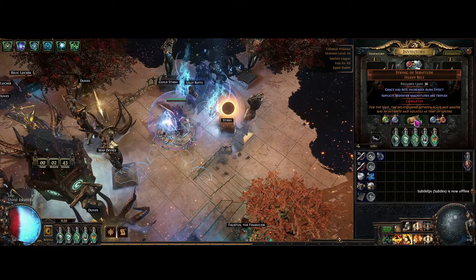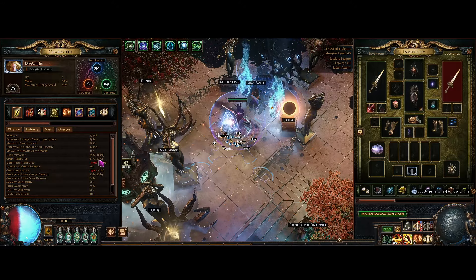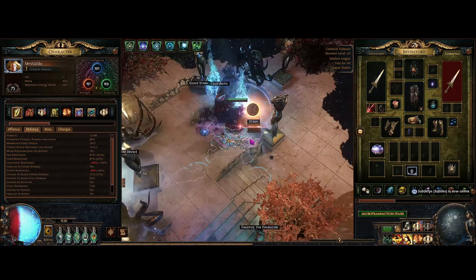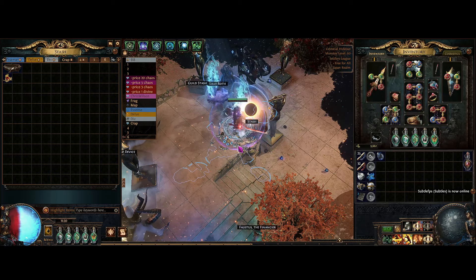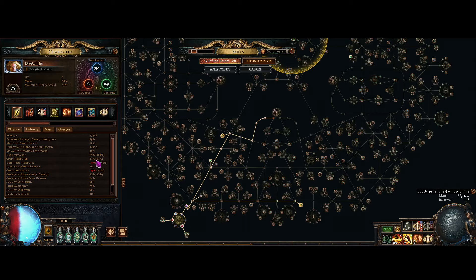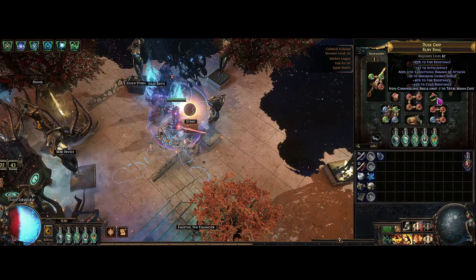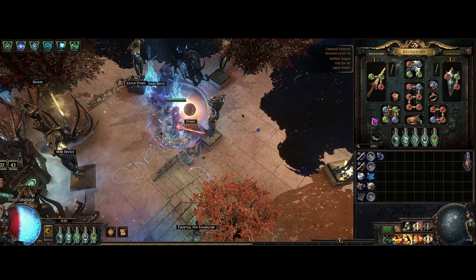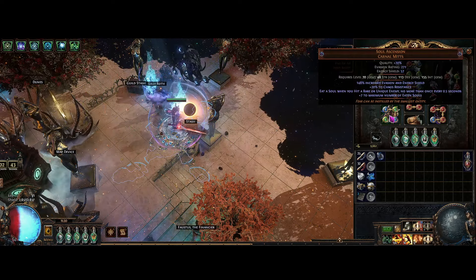I'm using the String of Servitude, because if we look right now at my resistances, we're barely there. If I used my other belt, the Immortal Flesh, I'm probably not going to have enough resistance to actually run the belt and have a good amount of resistance. So for now, String of Servitude. Other than that, the gear is pretty much everything like I recommended in the starter POB, except the gloves too. Originally I was going to go with Shaper's Touch, but I just wanted to get these Soul Leader stacks, because they are pretty fun.